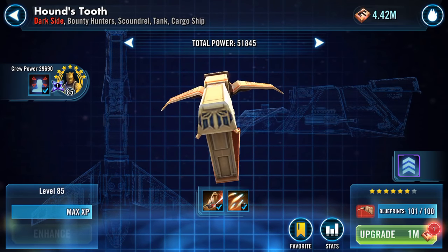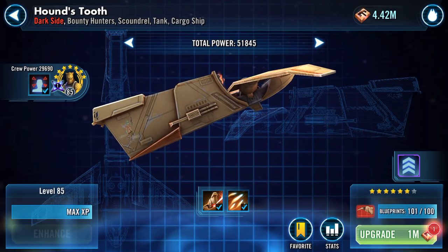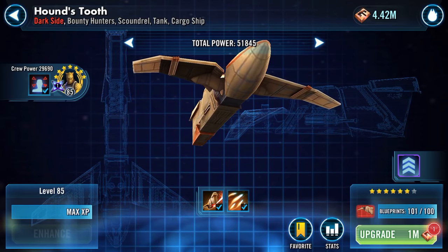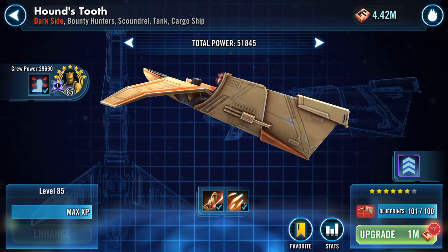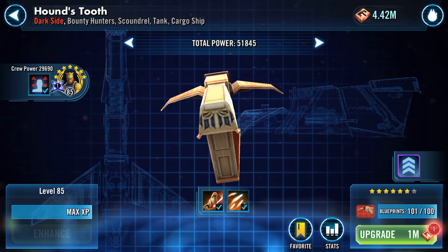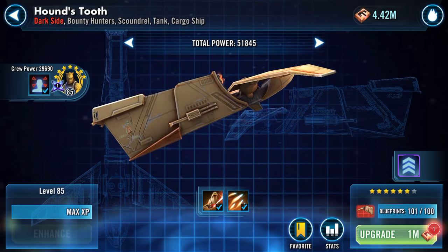Good morning Galaxy of Heroes. Houndstooth is now farmable — I had quite a few blueprints already so it didn't take too much. I am ready to seven-star my Houndstooth, which I'll do now, and then we'll go into a battle where I'll inevitably lose, just because of the way that things work.